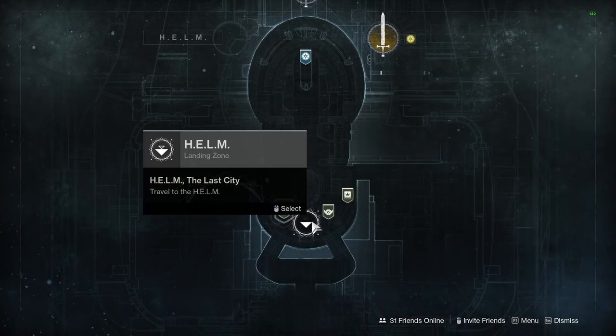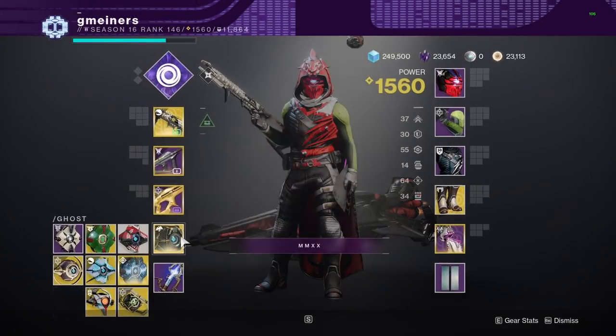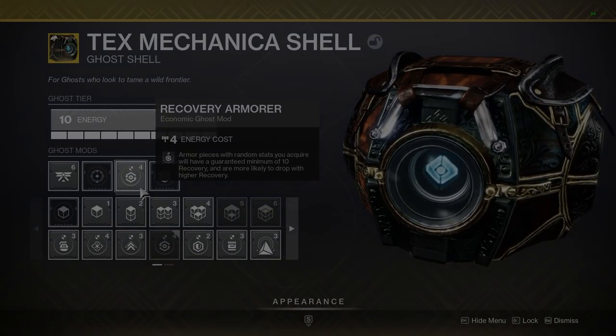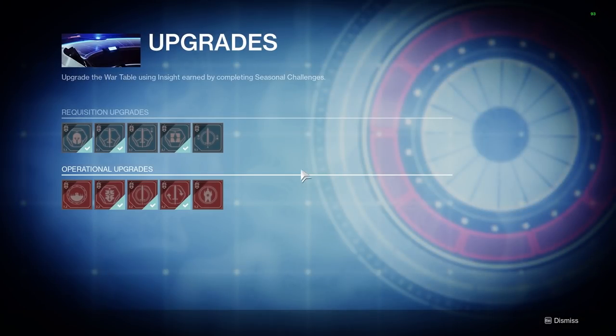Just to go over how you guys can do this yourself — all you need is an umbral engram and then travel to the helm. Once here, I like to make sure that I have a ghost armor focusing mod on; for me that is almost always recovery. After that, you're going to need the first upgrade to the war table which allows you to focus high stat rolled armor.